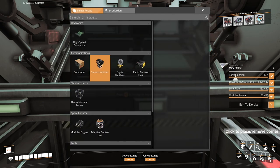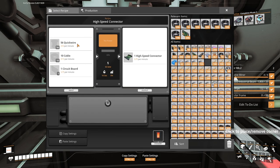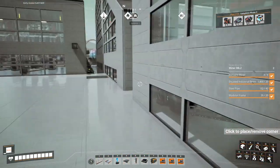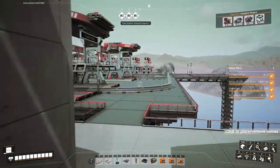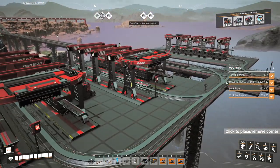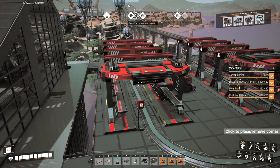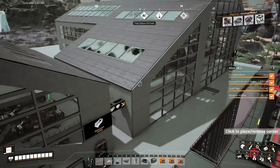High-speed connectors need quickwire, cable, and circuit boards - so we need to supply circuit boards, cable, and quickwire, that's three more things. Now the problem is we don't have enough space on our train. We've only got one slot free on that train and two slots free on this train, so we need to do some reorganizing with the transportation.